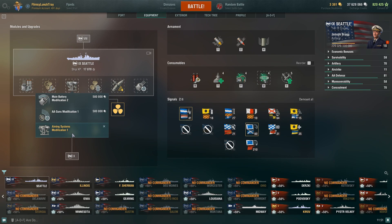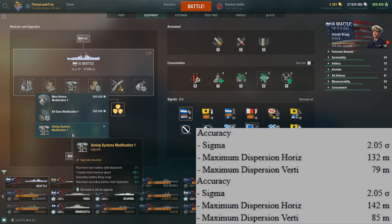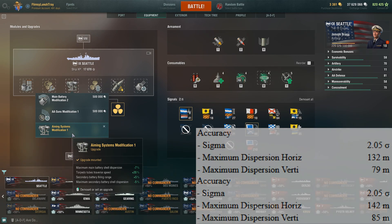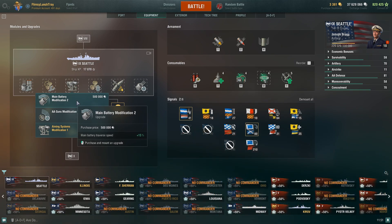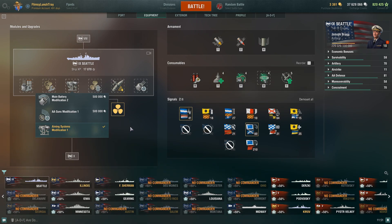For slot three I've gone with Aiming Systems Modification 1. This reduces maximum main battery shell dispersion by negative 7%, tightening both horizontal and vertical groupings for more accurate salvos — which is why I like it on Seattle. Alternatively, some players struggle with that 25.9-second 180-degree traverse, so you could take Main Battery Modification 2 for a plus 15% traverse speed improvement. Personally I always appreciate accuracy, especially when trying to land salvos on enemy destroyers.